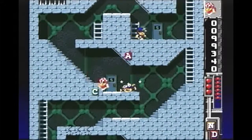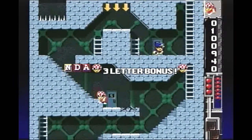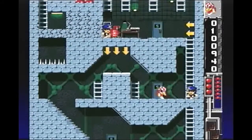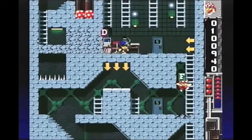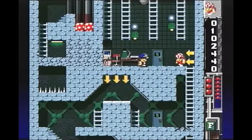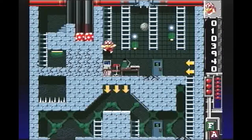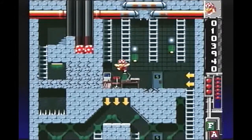In Base Jumpers you are just that, a base jumper — one of those mad people who enjoy throwing themselves off cliffs, bridges and tall buildings and releasing their parachute at the last moment to fully enjoy the thrill of the free fall. If you ask me, it's a good thing that you can choose to enjoy this pastime in a video game instead of in real life.